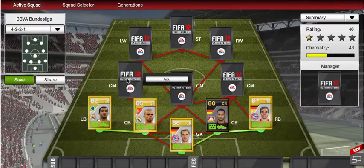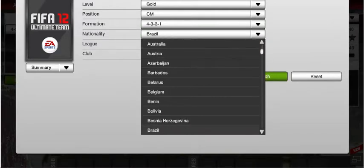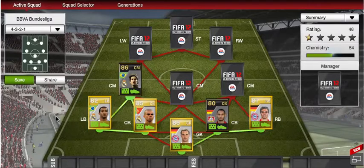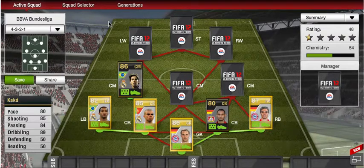We have the Brazilian center mid from Madrid — Kaka. We went with this one because the other version is 400k, and this one I think is just as good and not as expensive. He's got 80 pace, 85 shooting, 89 dribbling, and 84 passing — all really good stats for a center mid. Not great heading, but he does the job and he's got a really good long shot.